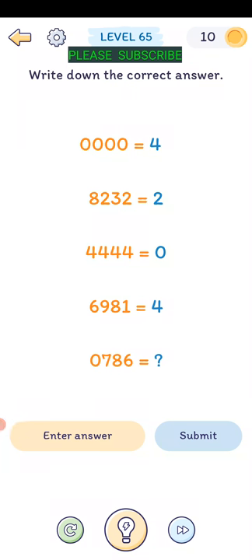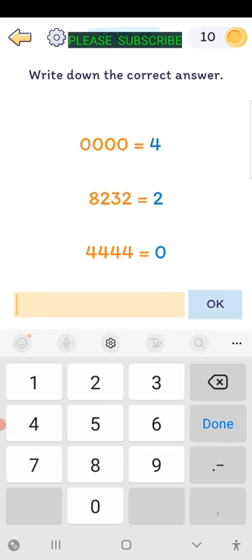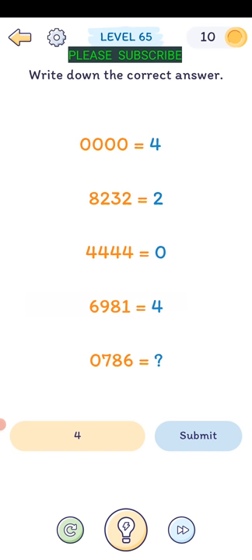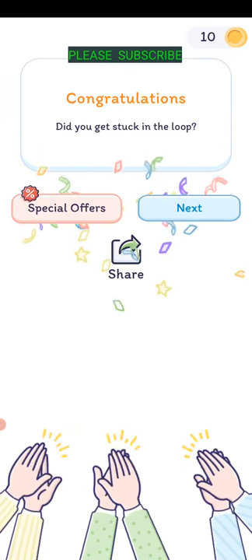Level sixty-four: write down the correct answer. Zero equals four, eight two three two equals two, four two zero four. The answer is four - I don't know why, so let me know in the comments. Do you get stuck in the loop?